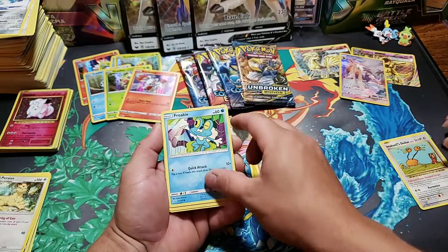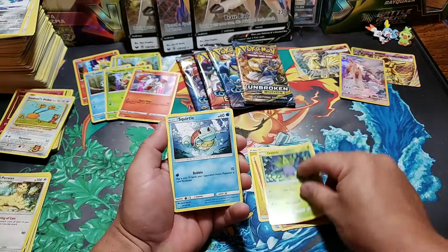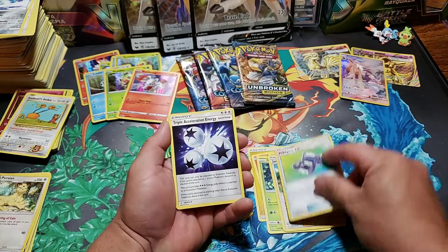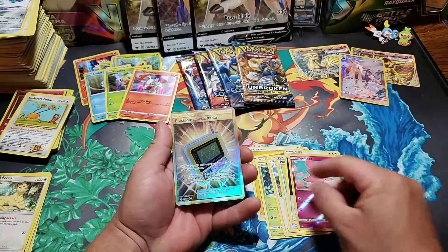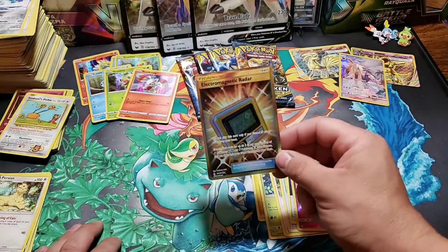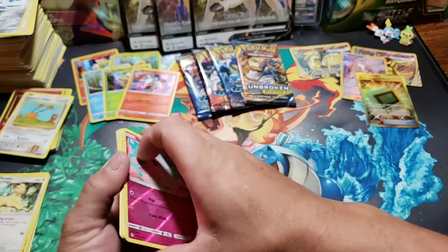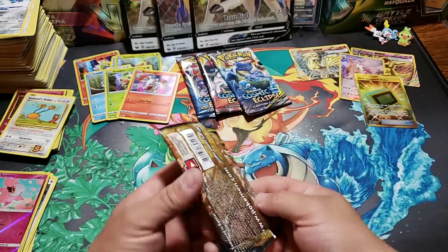Litten, Froakie. Grab Brawler. Poke Gear, Triple Acceleration, Spritzee, and a Secret Rare Electromagnetic Radar. Look at you - you struck gold! Clearly you have better pack magic this round.